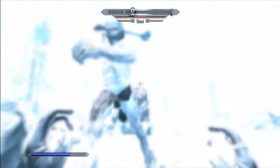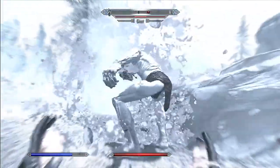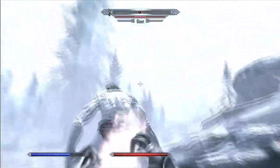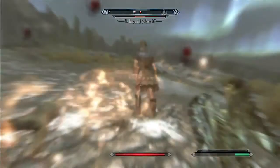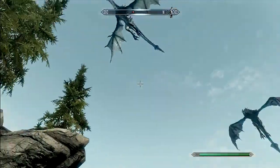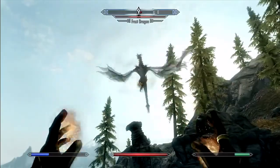Other shouts give you a range of useful abilities. You can slow down time, which can be helpful for lining up shots. You can breathe ice, or breathe fire like a dragon does. Later on in the game, you can even call down a dragon into a fight, which against powerful creatures can be especially useful.